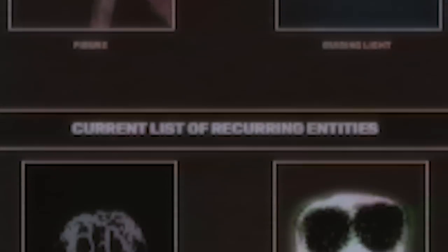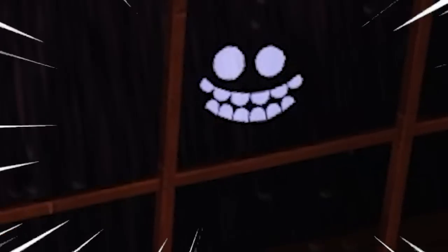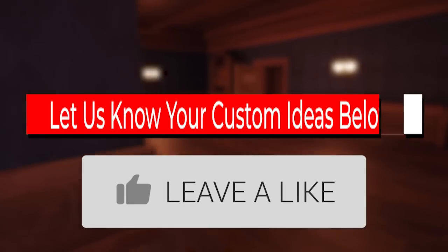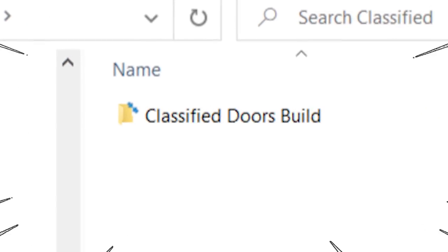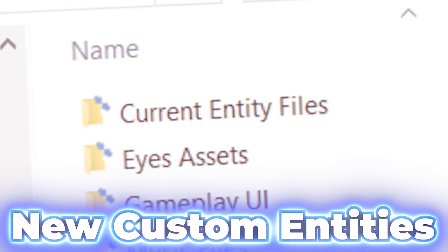As most of you know, Roblox Doors currently has 14 uniquely made entities, from the easiest monsters that don't do anything to some of the more difficult ones. But what if I told you that you can make custom entities that actually work within the game? Well, you better like and subscribe because things are going to get crazy! With granted permission from the developers of Doors, along with the asset pack from the game, we already have the starting building blocks to create new custom entities.